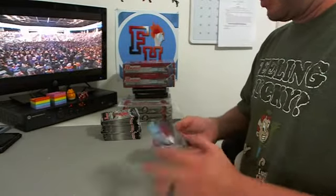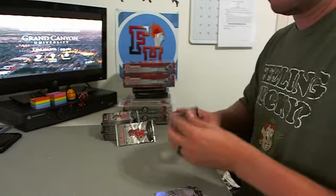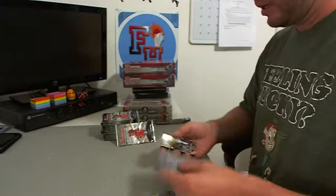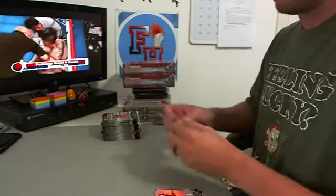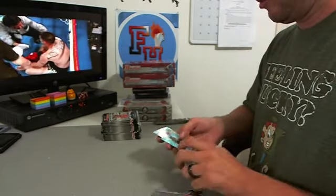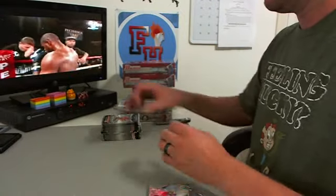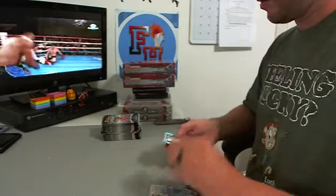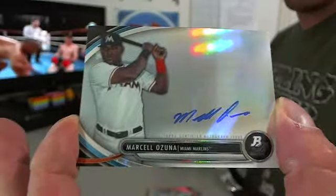We got Xander Bogaerts, top prospect for the Red Sox — got called up, I don't know if he's played yet though. Dilson Herrera, Diamond in the Rough, Pirates. Blue background, Andrew McCutcheon, Pirates. First autograph: Marcel Ozuna for the Marlins.